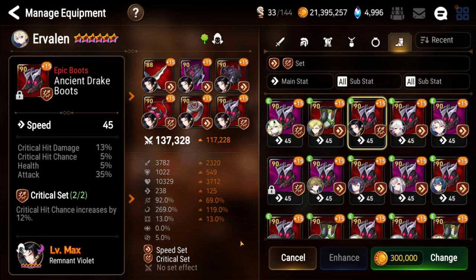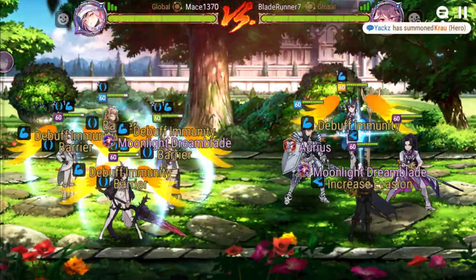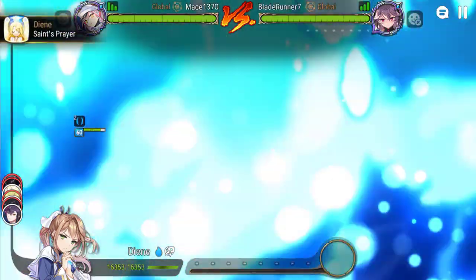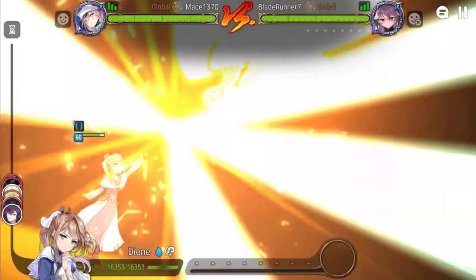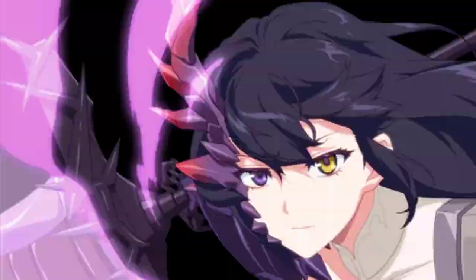I'm going to do a practice match against somebody. The gist of it is that they're going to pick tanky units, and I'm going to ask them to try to kill Urvalyn as best they can. I want them to hit into him so we get a good sense of how effective his shield is, how squishy he actually is on a build like this, and how likely he is to survive and actually do his job. A big thank you to Blade Runner, Decario, and Social for helping me test — they're all in my guild and were very helpful with these practice matches.